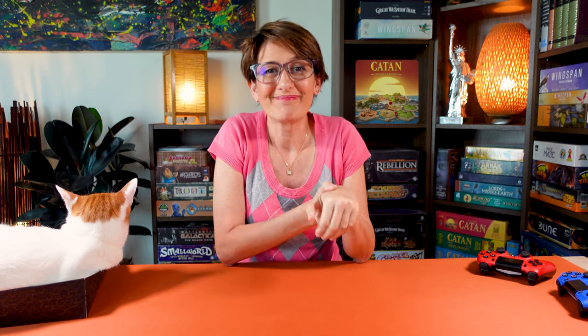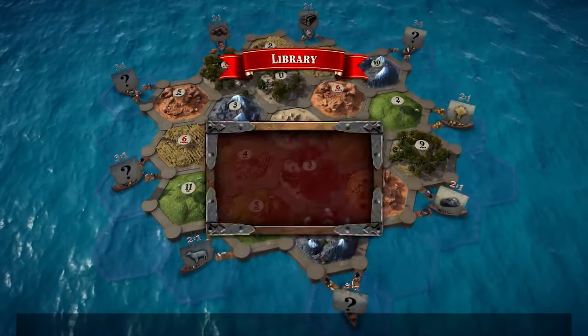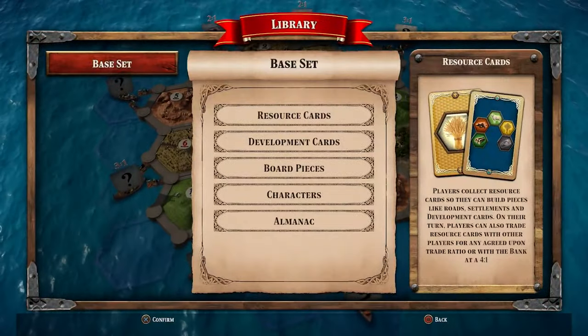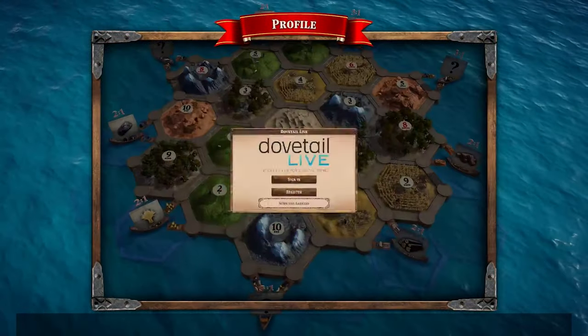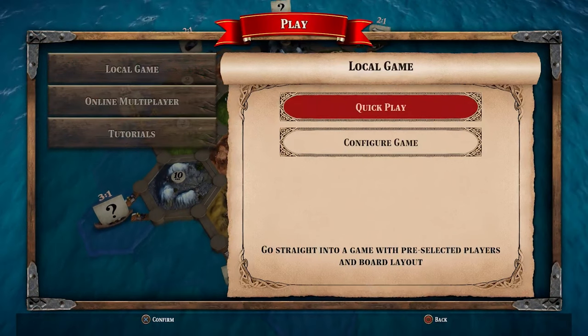Whichever option you pick, once you reach 10 victory points during your turn, you are declared the winner. The great thing about the console edition is that you have setting options to customize the game to play exactly how you like. The main menu has an explore Catan option at the bottom and a menu with four options: settings for audio, video and controller settings; library to learn about all the components of the rules; profile to join the Dovetail community; and play to select your play options like quick play or games you can configure the way you like.